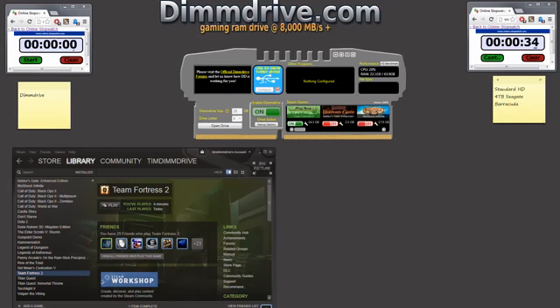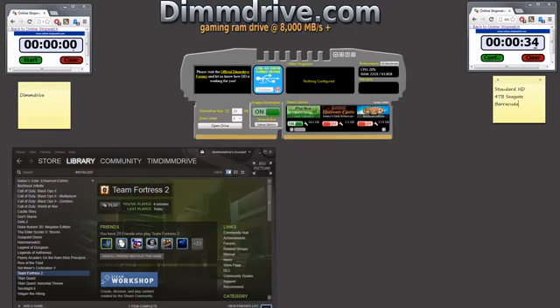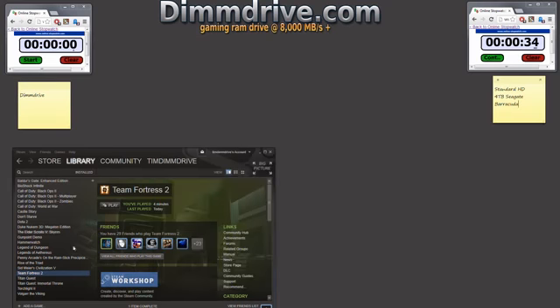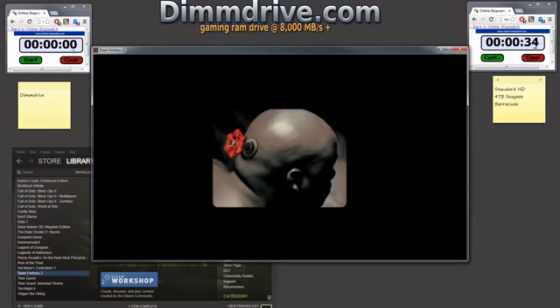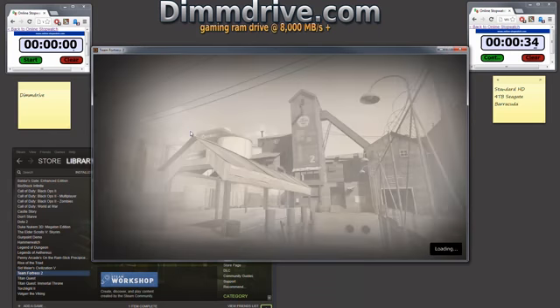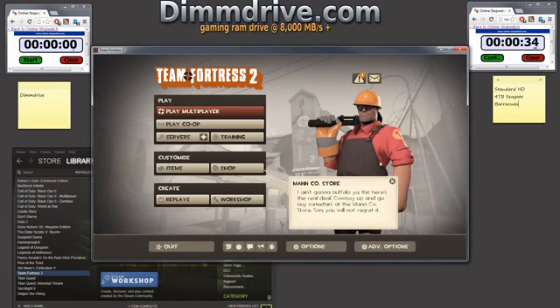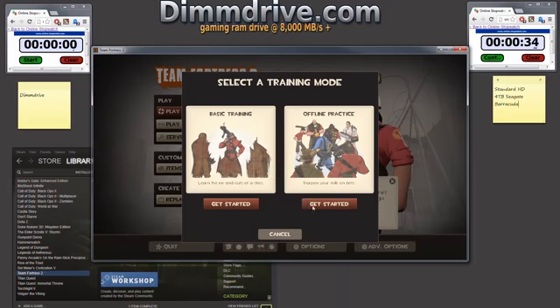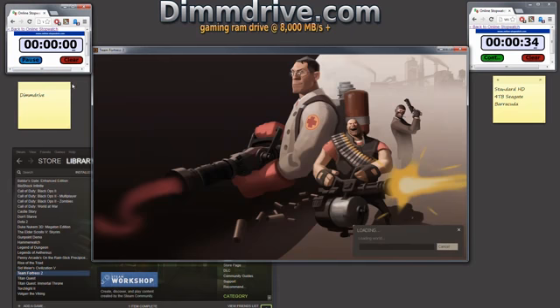Because my actual game files within the Steam install directory are on the DIMM drive, all I have to do is launch it from Steam like I would any other game. We're going to hit play within Steam. That already feels like it loads faster. So we're going to do the same offline test — training, getting started, select, start practice, and hit start.